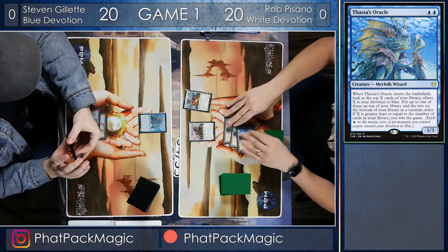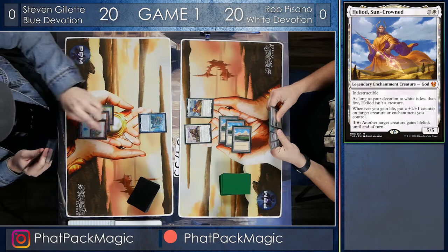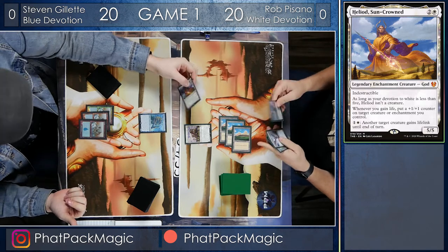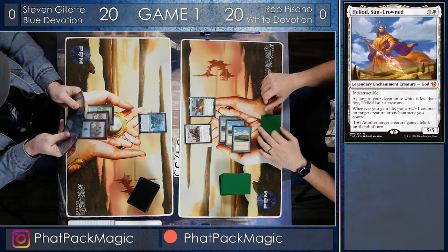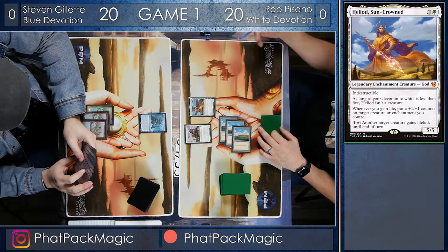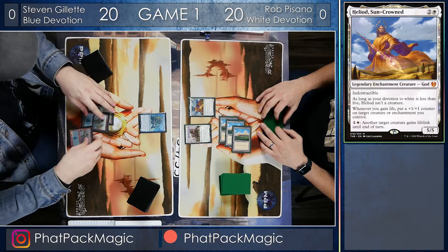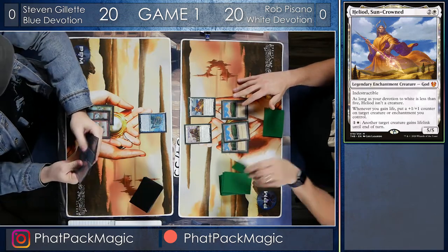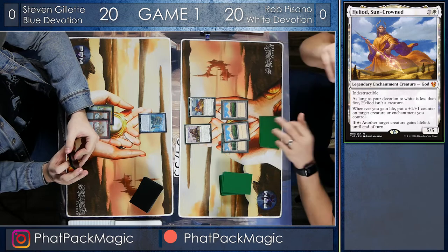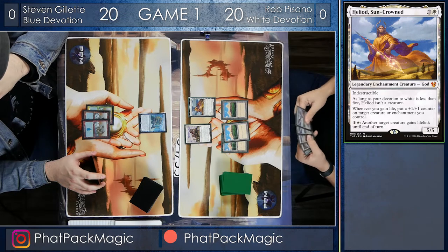And Rob's got Heliod. This is pretty interesting, because sitting in Rob's hand is the Walking Ballista he needs to go off. But he's got to be a little bit careful, because Steven is playing blue, and that could mean counter-magic tricks — especially when he's just going to pass the turn with three blue mana open. That could be a signal, but Steven is also playing blue, which means he could just be playing flashy creatures at the end of Rob's turn. So he passes the turn back to Rob, and the question is: is Rob going to go for it? He only needs two more white pips to turn on Heliod, so he might just toss out something to try and bait out some counter-magic, and then clear the way for his Walking Ballista on the next turn.